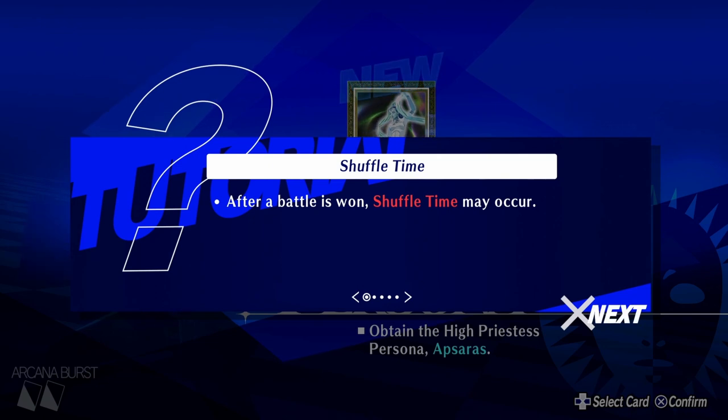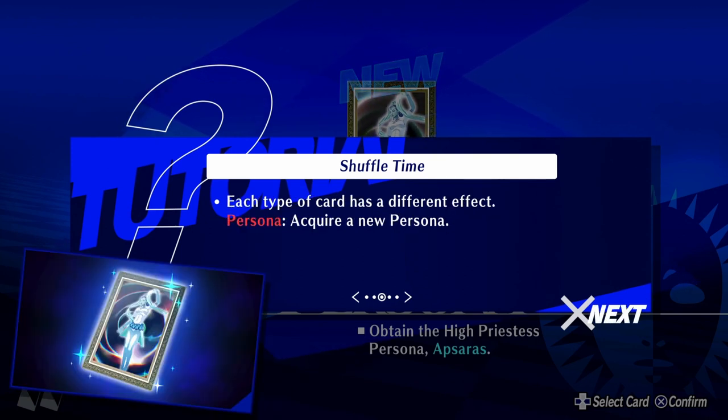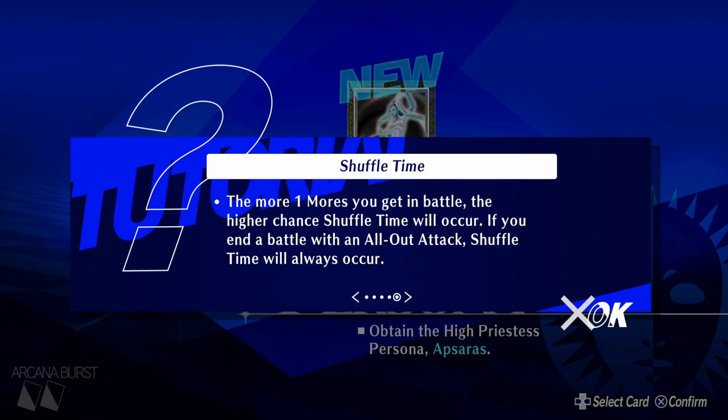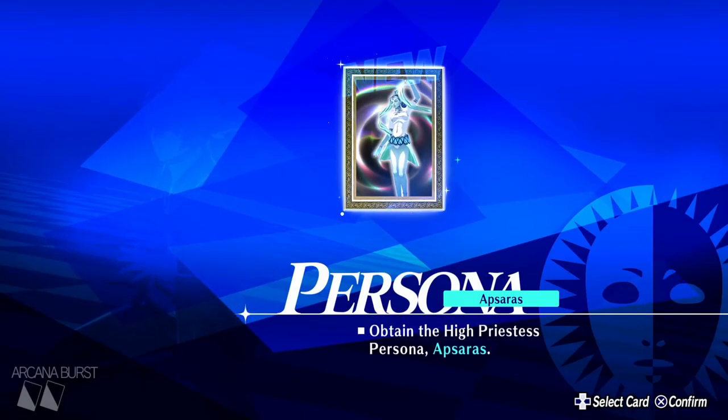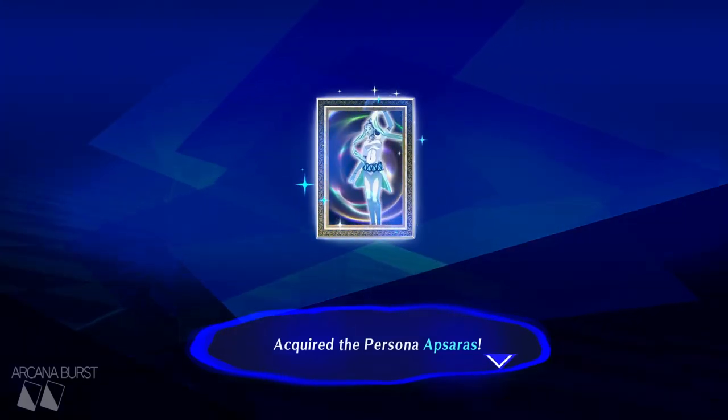Shuffle time! Okay, this is new. After a battle is won, shuffle time may occur. During shuffle time, different types of cards formed by the possibilities within your soul will appear, and you can choose one. Each type of card has a different effect: Persona — acquire a new persona; Wand — increased experience; Cup — activates battle support effects; Sword — obtain a skill card; Coin — obtain money. The more One More's you get in battle, the higher the chance shuffle time will occur. If you end a battle with an all-out attack, shuffle time will always occur.